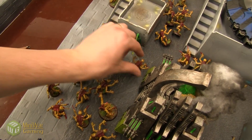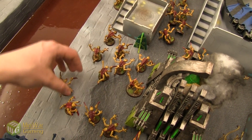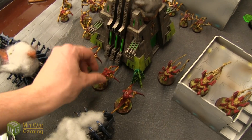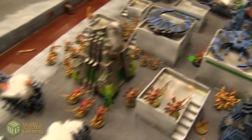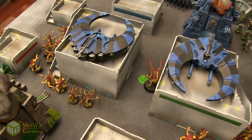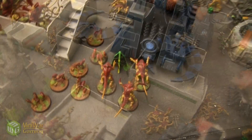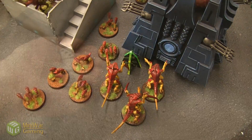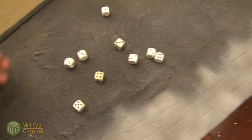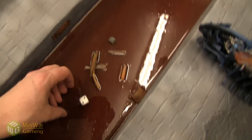These Genestealers move up to take advantage of cover, especially once the Venomthropes start providing shrouded. These Warriors will try to take care of this objective — that'll give me three destroyed right away if I'm lucky. Shooting phase: nine shots from the Death Spitters into the objective, hitting on fours — only three hits, wounding on fives — no wounds. Same thing from this group of Warriors into the other objective — lots of hits, two wounds, 3+ save — takes a wound, down to two.